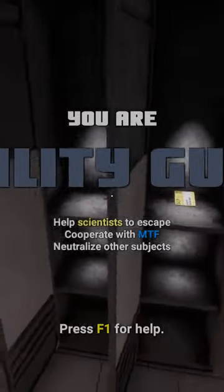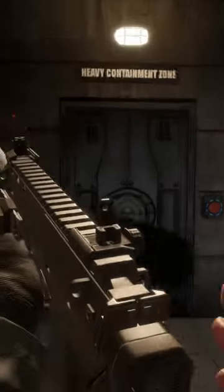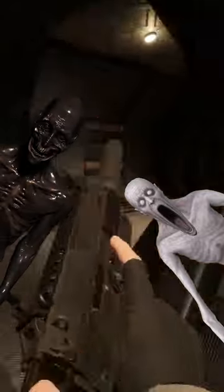The first thing you want to do is go through the lockers in the entrance until you find a scientist card. This gives the SCPs a chance to kill your friends, and then go to light.